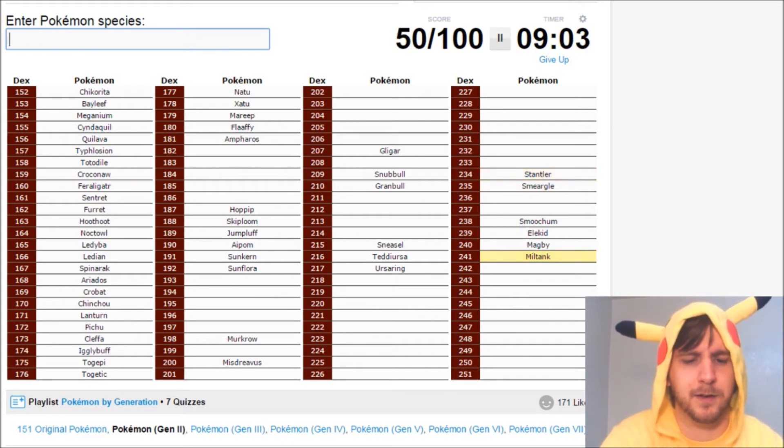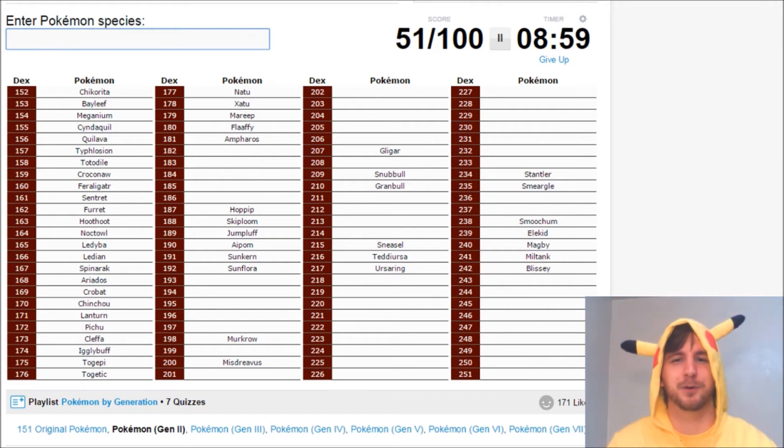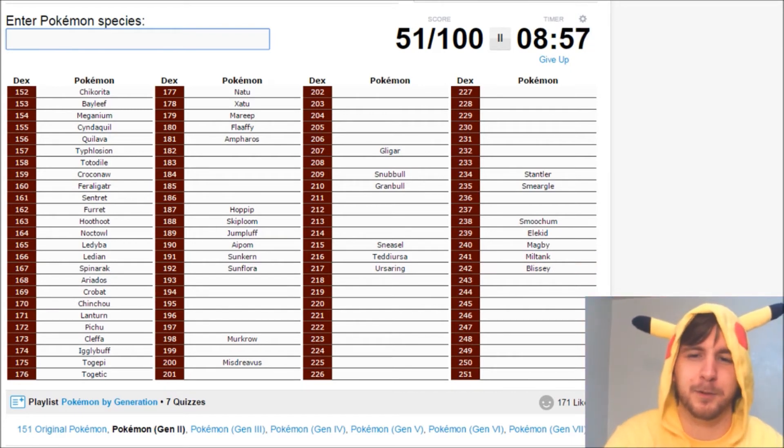We have Snubbull and Granbull. Now I've gotten into normal types. Normal types also includes Smeargle, Stantler, Miltank, and Blissey is beside Miltank — I remember it was in the little Pokedex book when I was a kid.